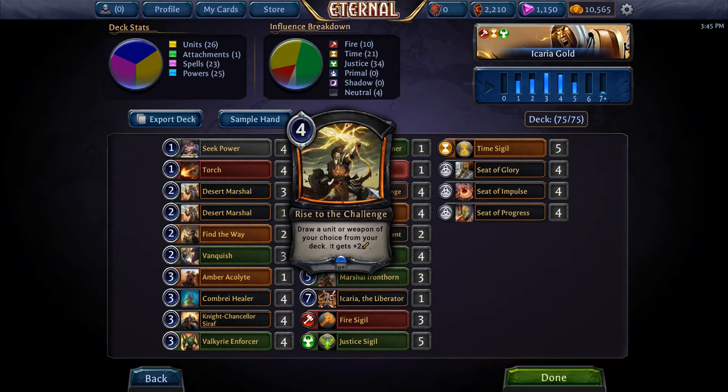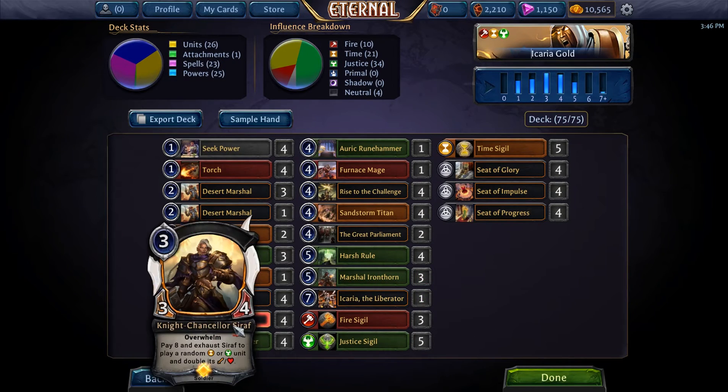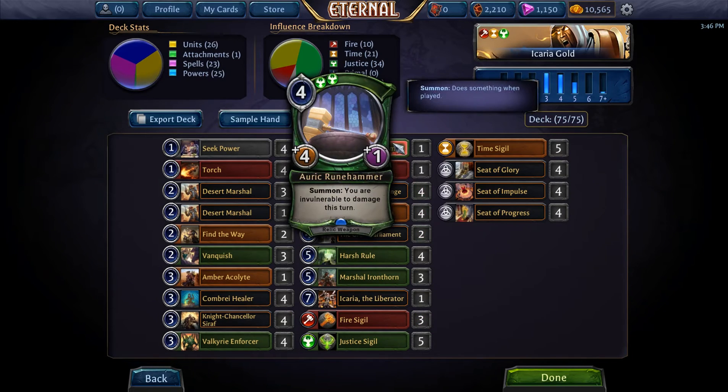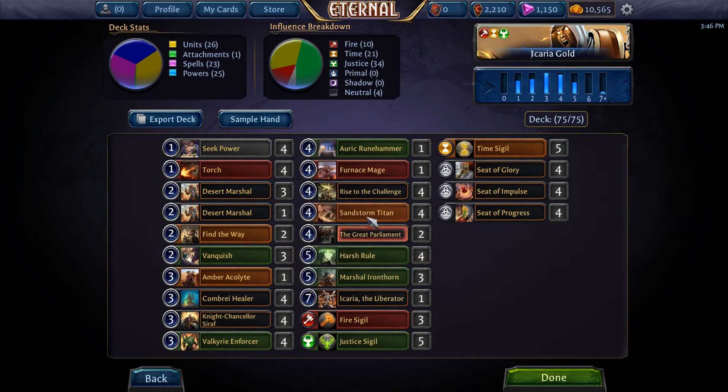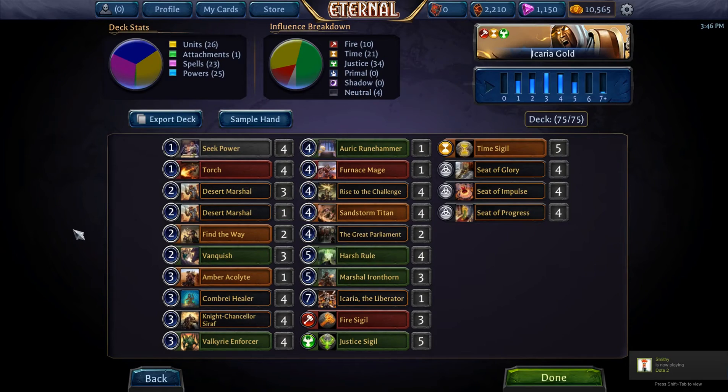It allows us to go get a Furnace Mage with a Rise to the Challenge — Ikaria or Martial Lionthorn will need it. Syrof, if we're valuing out against a big Combra deck or a Grunhammer, if we're against a control deck or just a deck where we need a piece of removal. Rising for this makes it a six-powered relic weapon, so it can destroy even a Sandstorm Titan. We're still running Harsh Rules and we got a one-off Amber Acolyte — another reasonable rise target in case you need some fixing.